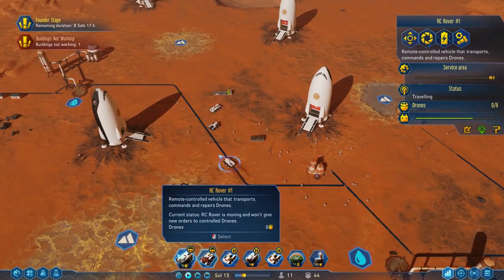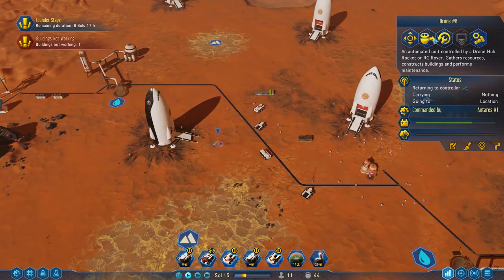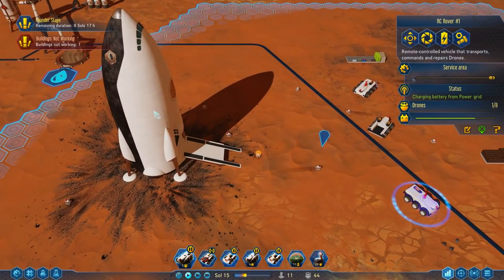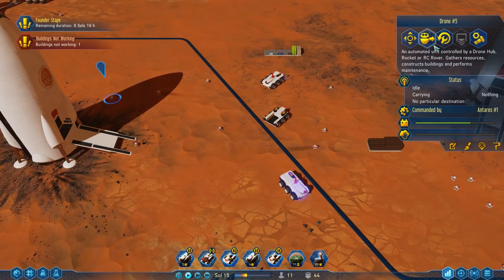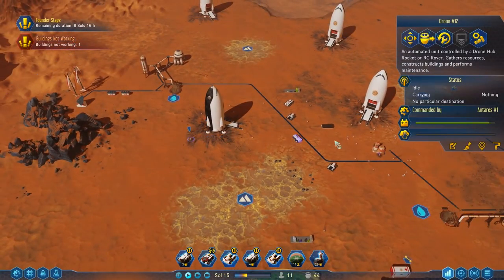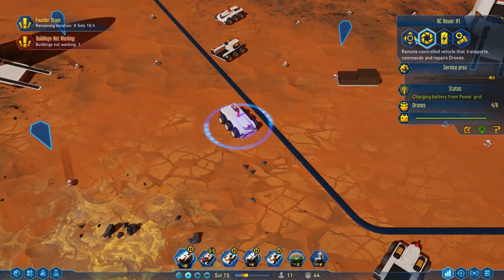I think that thing's got drones on it so let's bring them over here. It says it's got no drones though. Let's grab this rocket and reassign this drone — now it's got one drone. Instead of leaving drones on this rocket, we can put them onto the rover and use the rover, then get the rocket out whenever we feel like it.